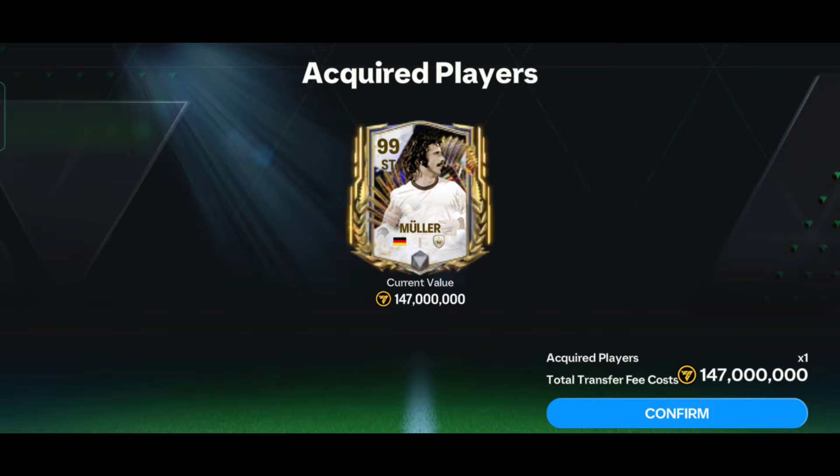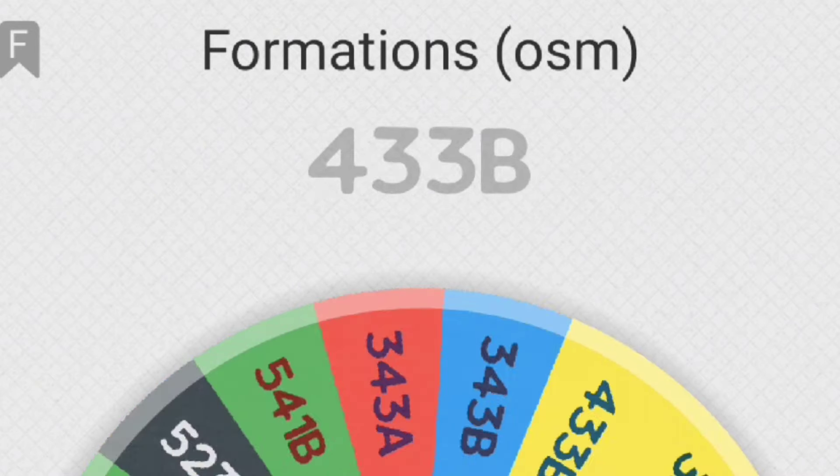Welcome back guys. I recently purchased the Gerd Müller Team of the Season card for 150 million coins. Let's build his team using a wheel, and I also have to build a 92-rated team, or I have to start the match one nil down. Watch till the end because this video will be very helpful to you. First, let's see the formation — it's 4-3-3.